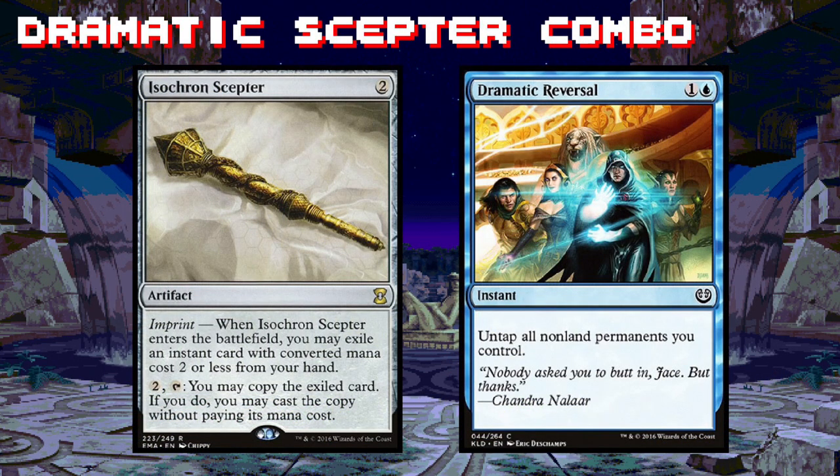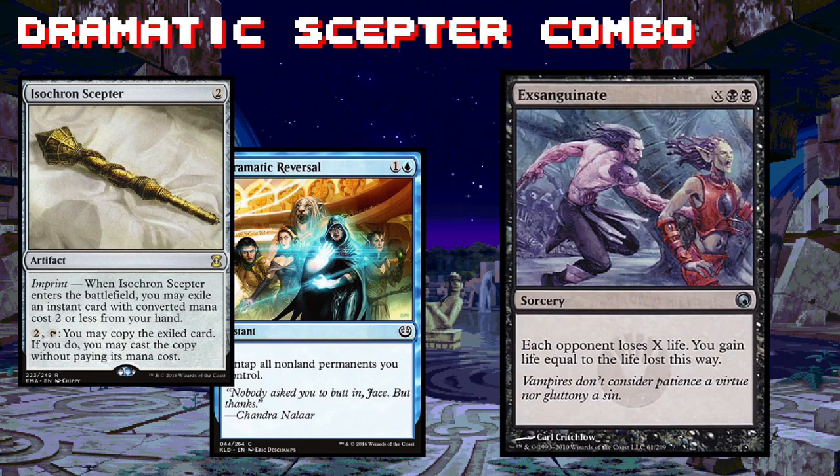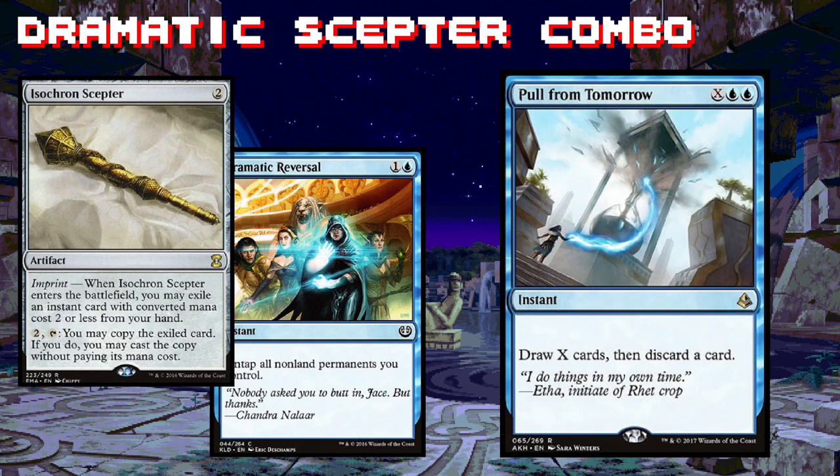If the angry robot army doesn't cut it for you, you can always do what all the other cool kids are doing — the Dramatic Reversal and Isochron Scepter combo. With just a few mana rocks at your disposal, you can potentially make unlimited mana of any color you need. Imagine how sad the rest of the table will be when you cast Exsanguinate where X equals 500, or you could partner with Nicol Bolas and force your opponents to discard their entire hands, sacrifice all of their non-land permanents, and lose three life endlessly until they die.